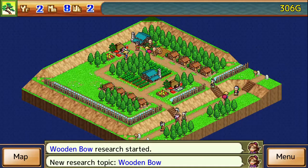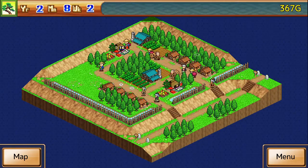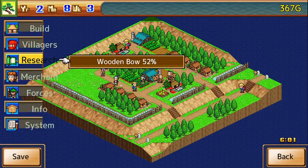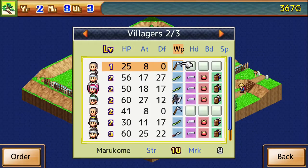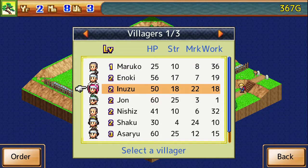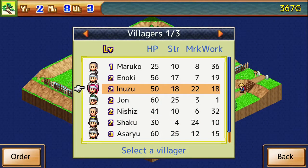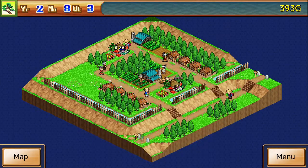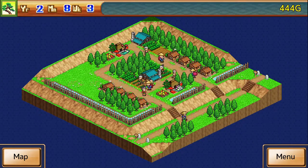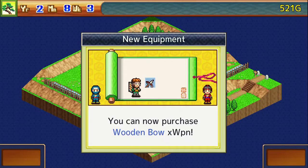We can actually research the wooden bow — let's do that. That way we can diversify our actual villagers, the ones that focus on marksmen for their attributes. You can find that out through their stats. See where it says strength and mark there? Strength is their melee attack, and marksmen is their ranged attack. You don't have to worry about changing class or anything — all you have to do is worry about changing weapons.